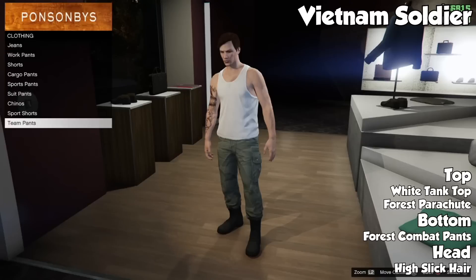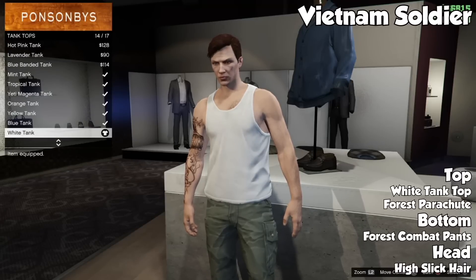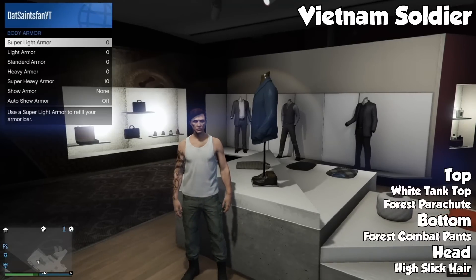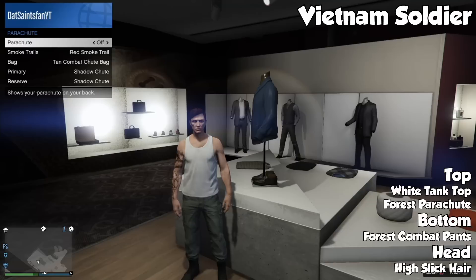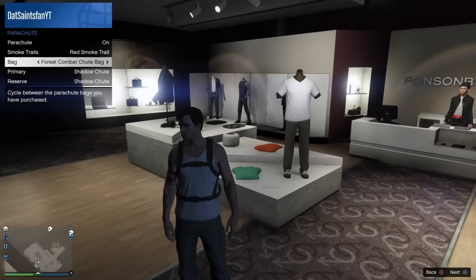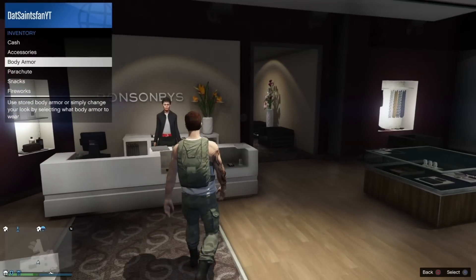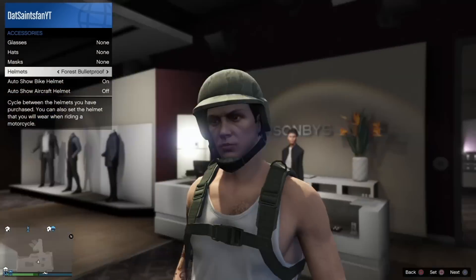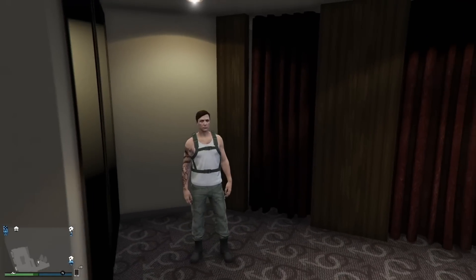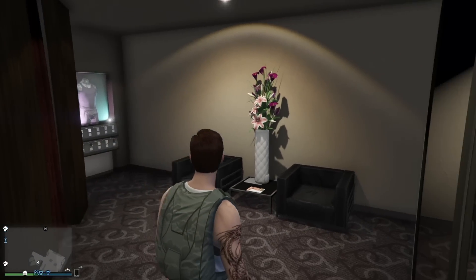The fifth and final outfit of this week — I guess you would call it the Vietnam Soldier, though maybe you guys can come up with a better name in the comment section. This one was submitted by Ben Higgins. To start, go with the forest combat pants, then a white tank top. For the hair, go with the high slicked hair and make it brown or black — it's up to you. Facial hair is also up to you. Optional accessories are the forest backpack as well as the forest helmet. I just added the forest backpack because it gives you the straps and makes you feel more like a soldier in the game.